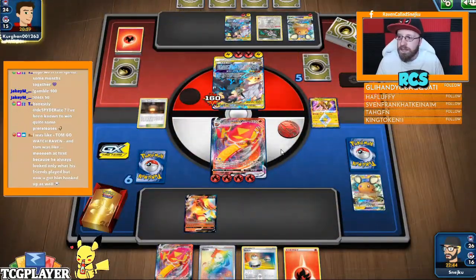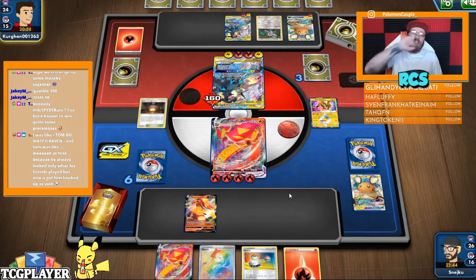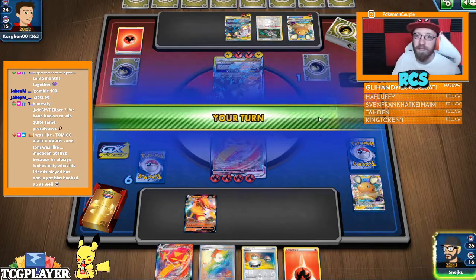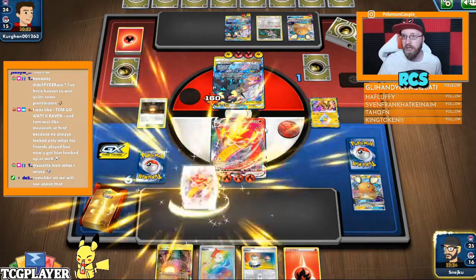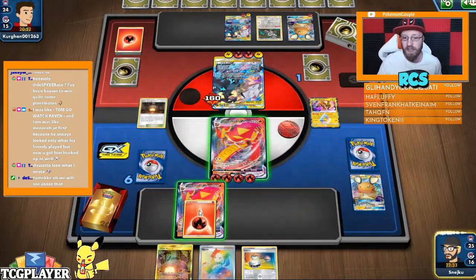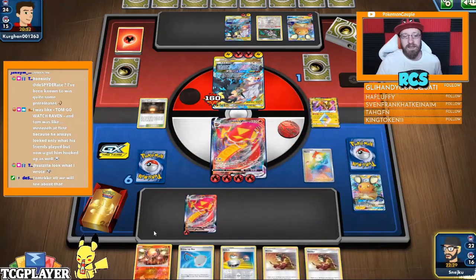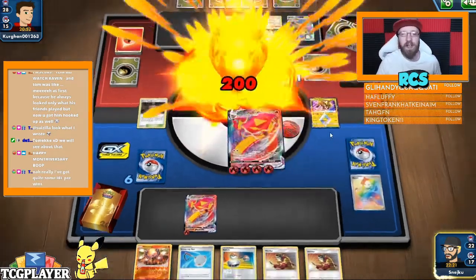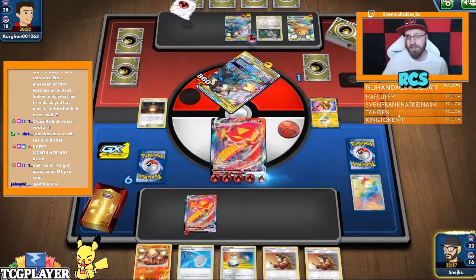I think we should add Mew to this deck. But I don't care about that Mew — he's not gonna be able to knock us out. He can try, and that's it. I have 320 HP and a Welder for next turn. G-Max Centiferno now. There's no way — he's capping at a certain damage threshold.